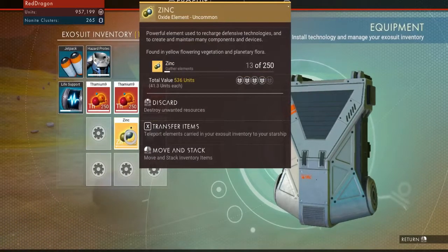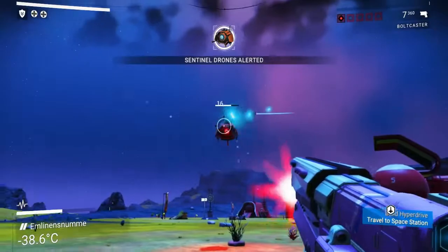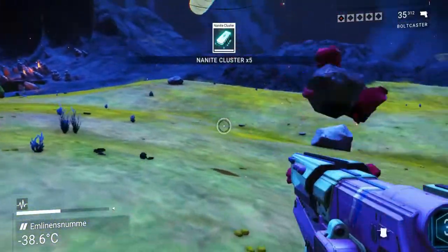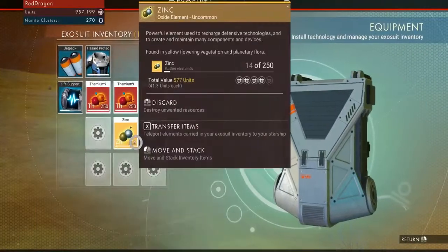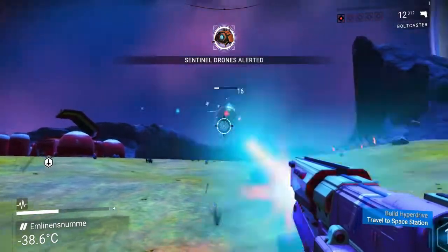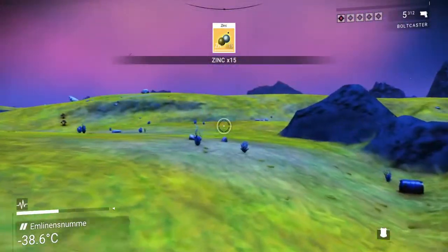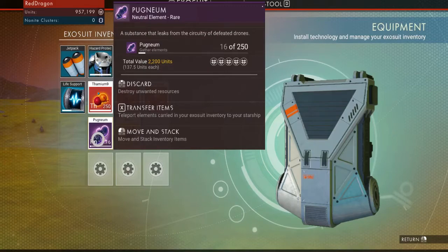By destroying the sentinels I was getting materials from them which are very good for selling. They sometimes give these chips called neutrino modules, which cost a lot of money, which is absolutely amazing. I was basically doing this all over — the neutrino module there — these things cost a lot of money, as you can see.